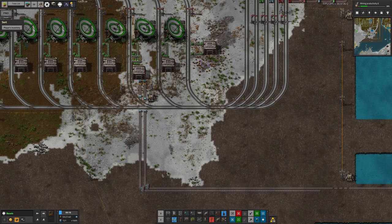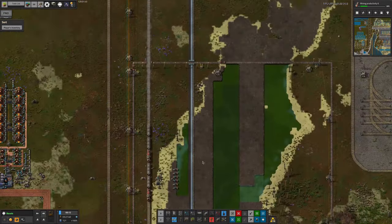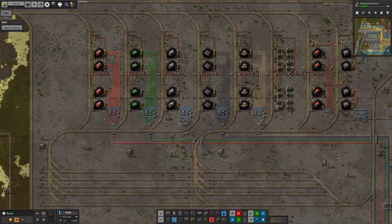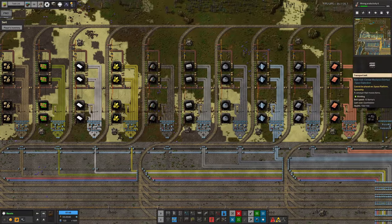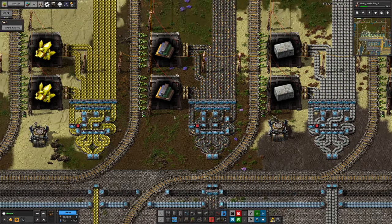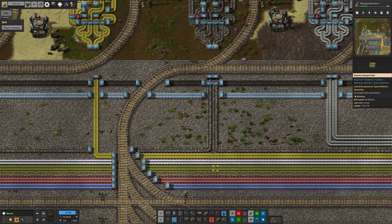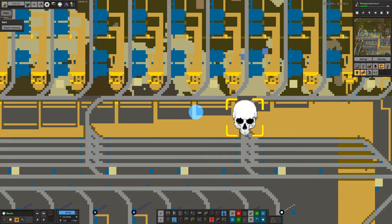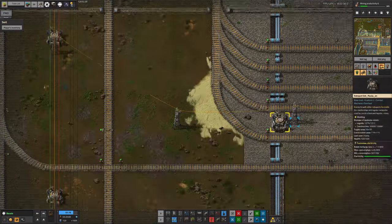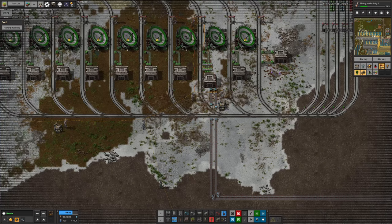For feeding this bus down here to load the trains, we're going to bring all of the things currently arriving by train to the train stations over here. From each station's balancer, one belt goes off towards the main bus, and a second belt comes across and punches down all the way to the system at the bottom to load the new space trains. I think this should work quite well.